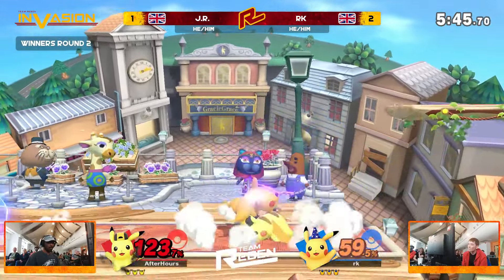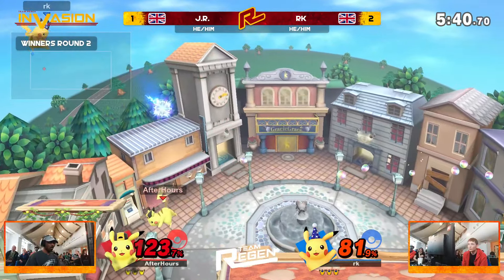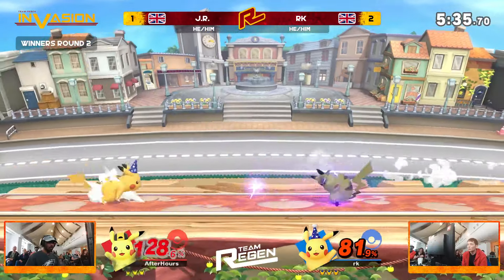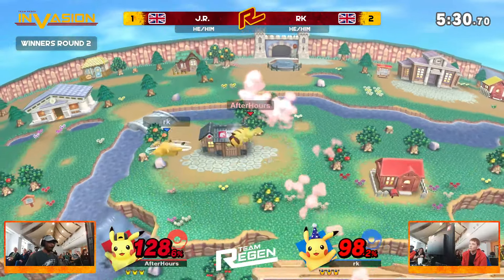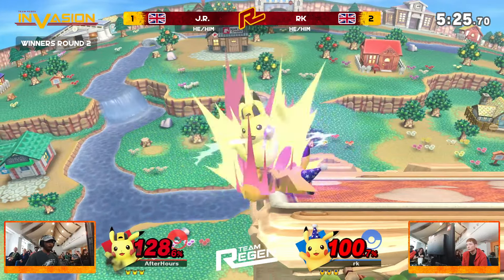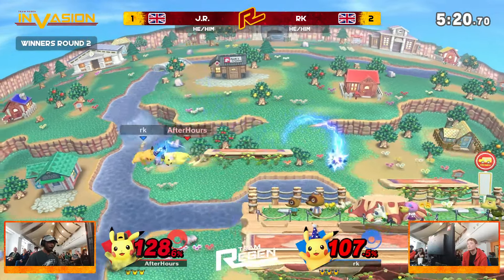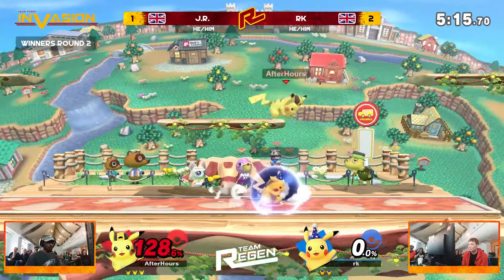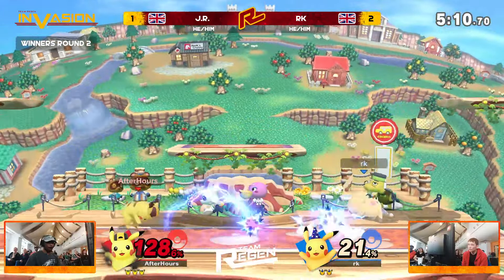RK with a slight lead at the moment. JR using that Nair drag down into the up smash as a reversal once again. Look at that percent — 123%. You should be dead at that point, especially if you're playing Pikachu. But both of these players are playing so testy, just chucking out those T-Jolts, getting nickels and dimes, getting those tiny little threes and five-percent pieces. Both players still alive in this first stock. And there we go — JR able to clinch it out with a final hit of that forward air. Using those blast zones that Town and City gives you, you are able to take that stock much earlier than if you were on PS2.